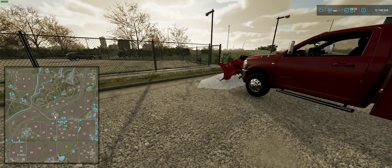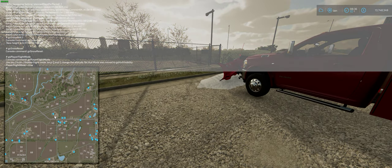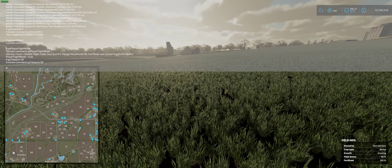If you need to get somewhere quickly — say you're at the center of the map and need to reach field 58 in the bottom left — type gsTeleport space field 58 and you'll instantly be at field 58.